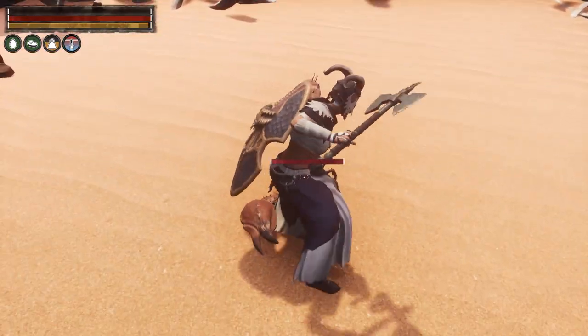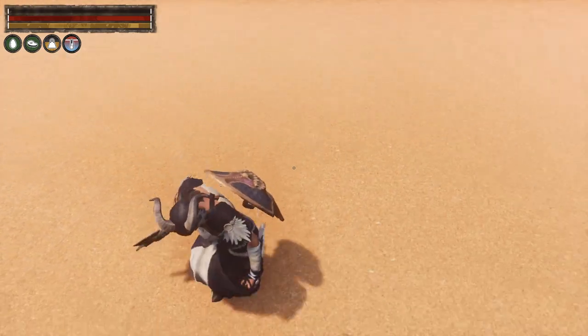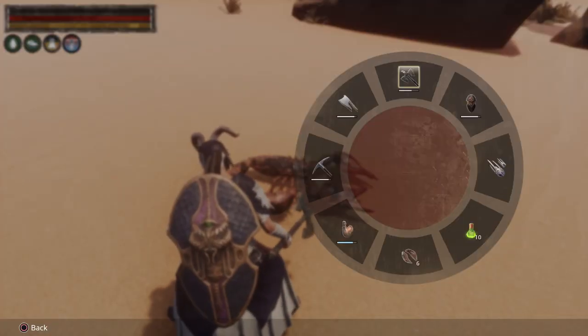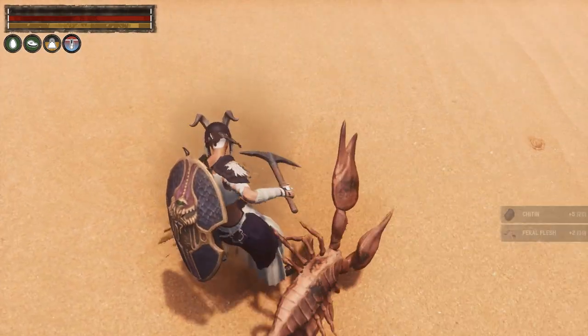You want to take the scorpion out because you are going to need feral flesh for this. I have tried cutting him up with a cleaver and I don't get the feral flesh from that, so use a pick.